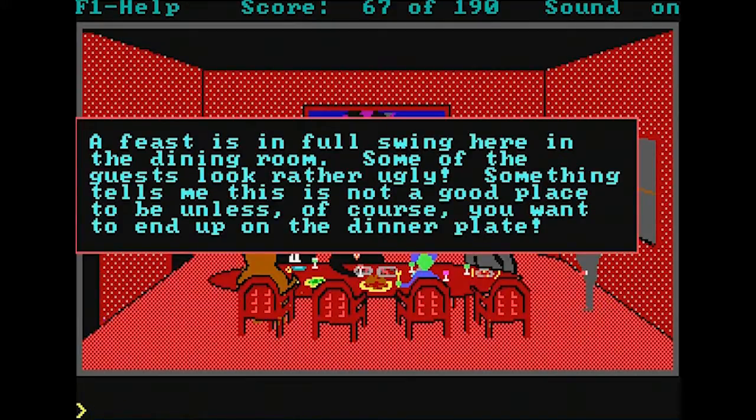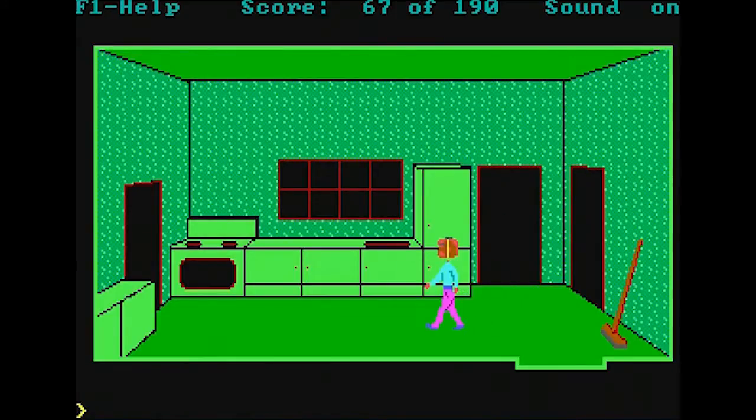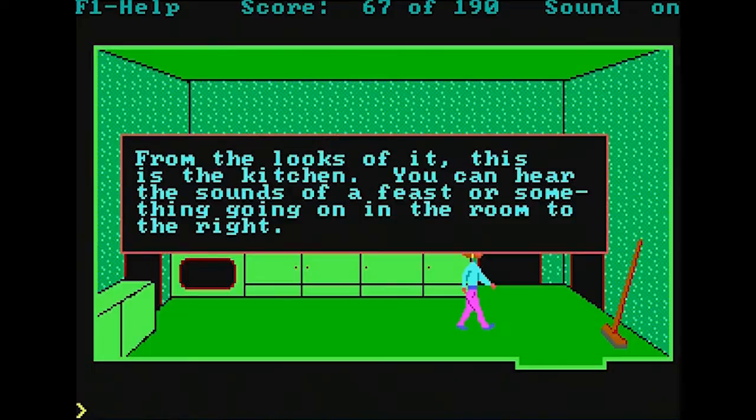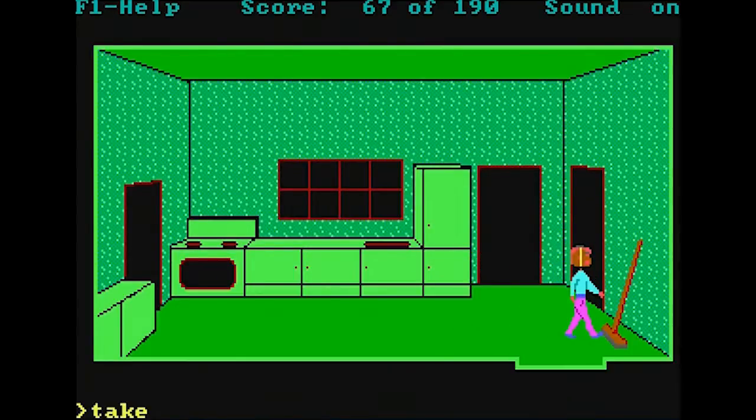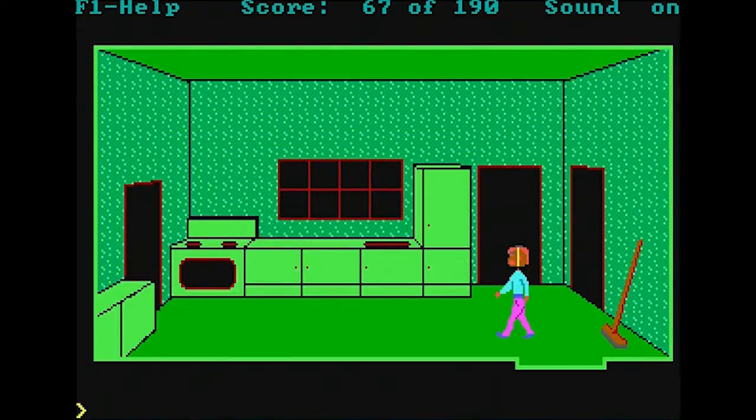A feast is in full swing here in the dining room. Some of the guests look rather ugly — something tells me this is not a good place to be unless you want to end up on the dinner plate. It's a monster mash potato fest! Not a great joke, I know. In the kitchen there doesn't appear to be anything to do. Can we take the broom? 'The broom must be gripped by some magical powers — despite your best efforts you can't budge it.' So the broom is just window dressing. Open cupboards — nothing of interest. Use oven — the hero doesn't understand the concept of ovens.